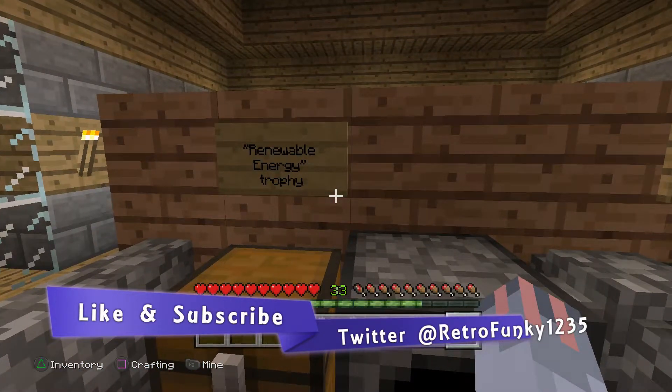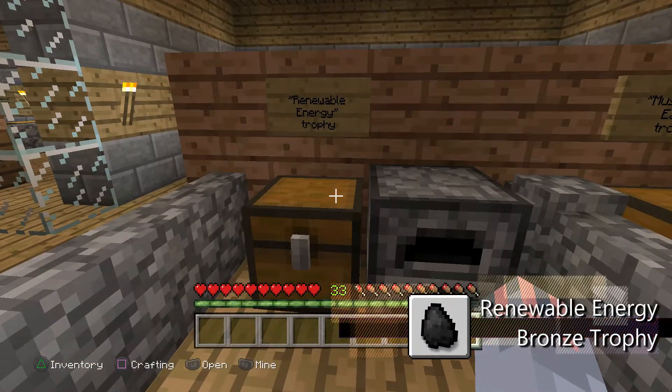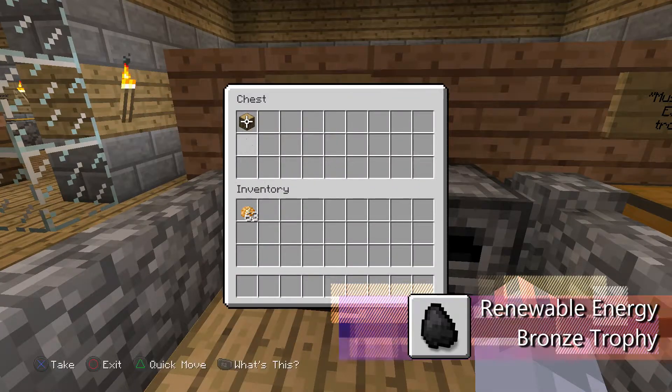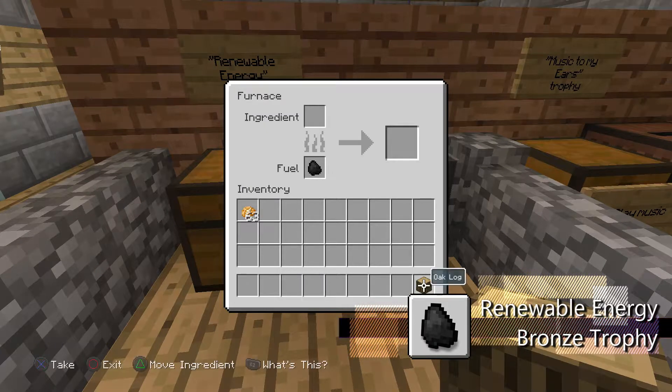Hey guys, so we are doing the Renewable Energy Trophy which requires putting a piece of wood inside the furnace so it could be cooked. You just grab any piece of wood — doesn't matter — I'm using this old piece right here. And you put it inside the furnace with some coal.